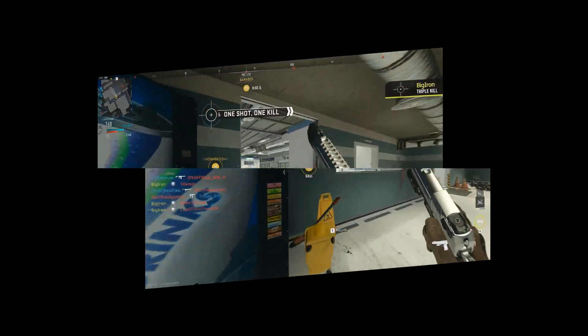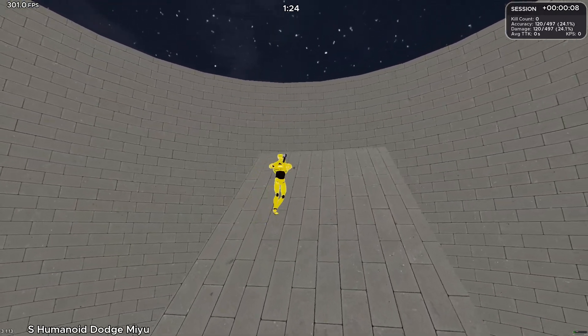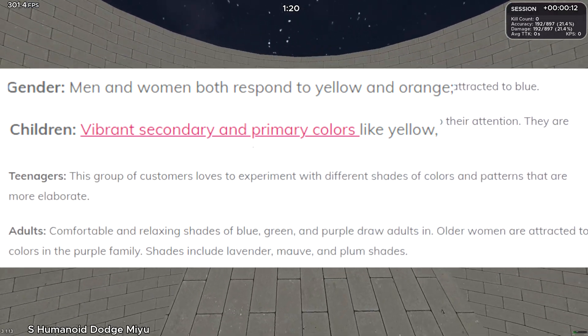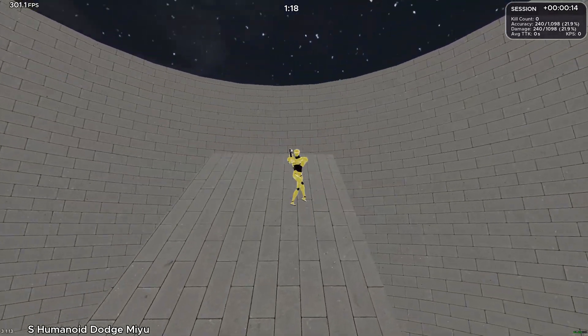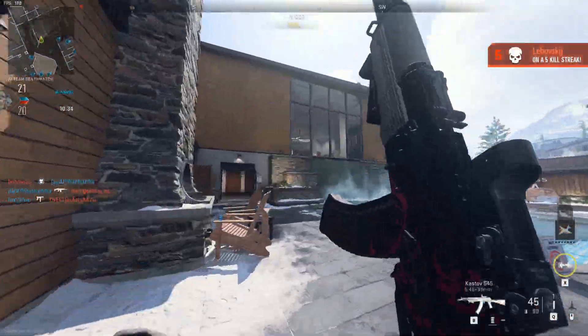Thirdly, it's going to be the color that fully draws our eyes more than any other — yellow. Yellow is going to be the main color of this theme, and it's really interesting because a lot of people don't actually know that yellow is the color that draws most of our eye attention.